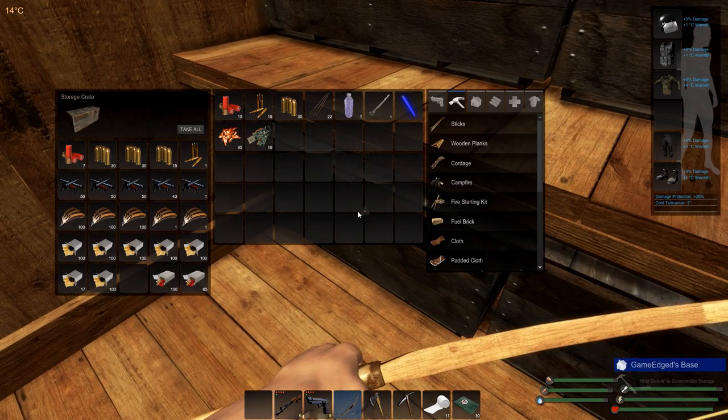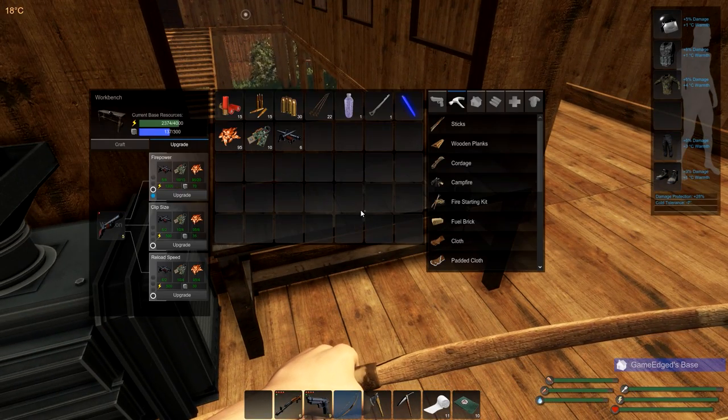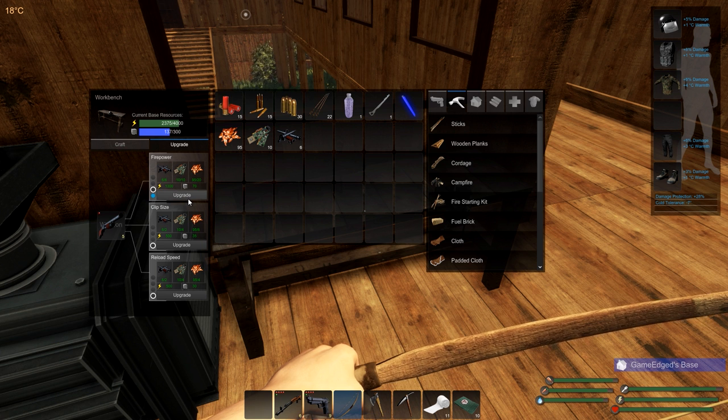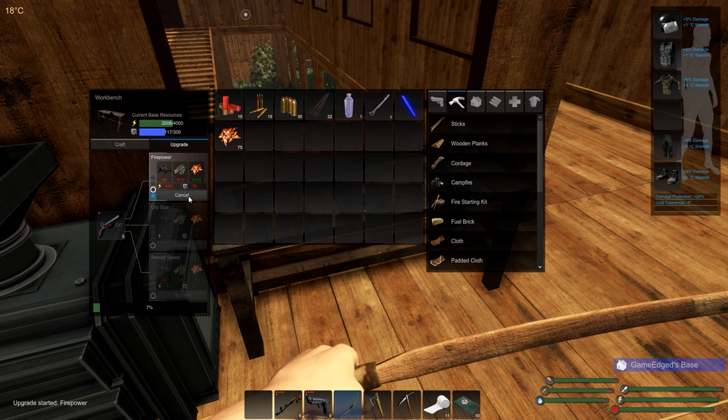We'll do ten. And there's six of them, which we have tons of, so we have no problems. These gun parts — some people have been asking where you get those. I get those off hunters, crates at their base, or you can also get them from locked crates. There are tons of them out there. We're going to upgrade this.